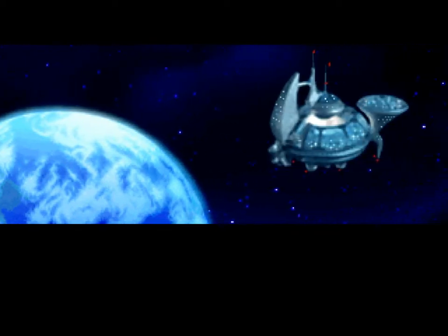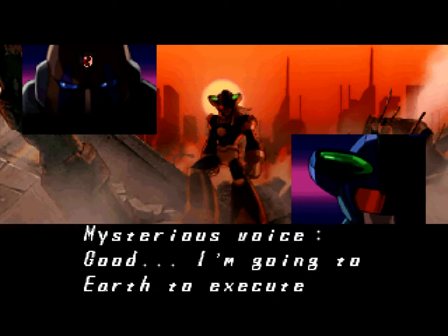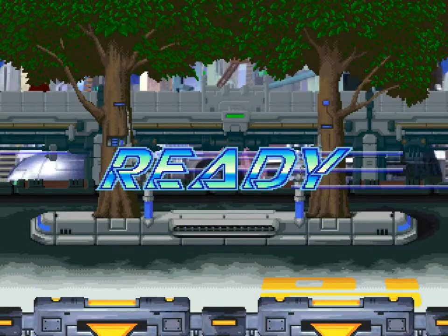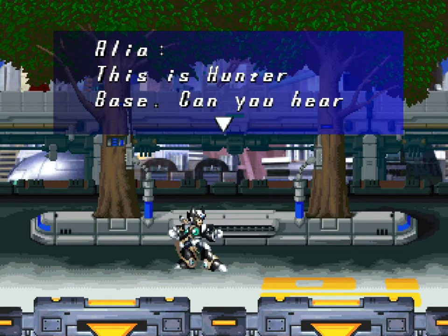I'm only showing things that you didn't get to see on the X playthrough that I did a week ago, so I can actually skip all of this, which makes my life that much easier. Normally, even if you're doing a Zero playthrough, nine out of ten times you do not want to start with Zero anyway, because the only thing you actually get from starting with Zero is the crappy Zero buster, which there's not really a point of using. It's much better to start off with X — that way you still have an armor to use.